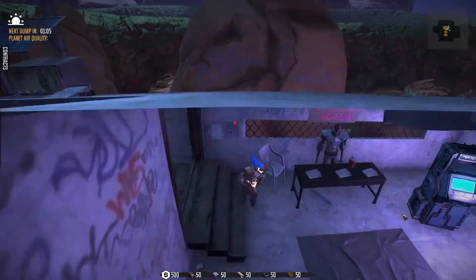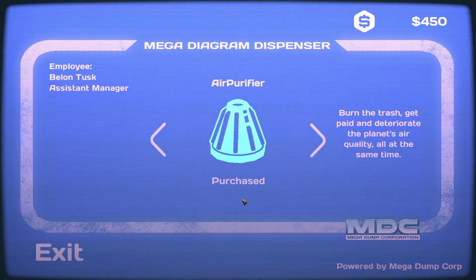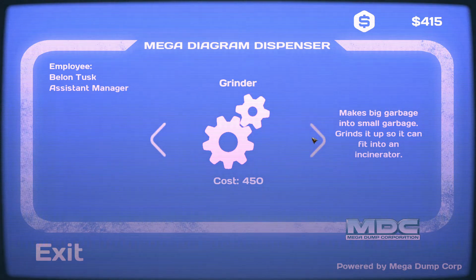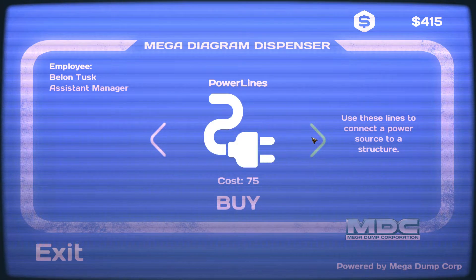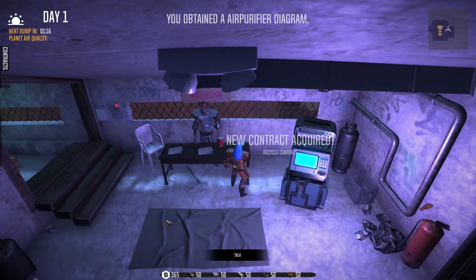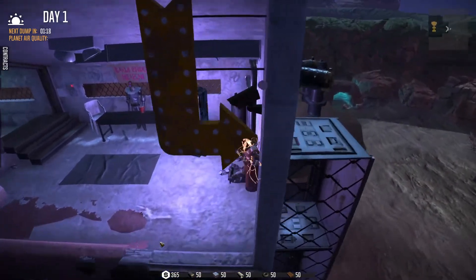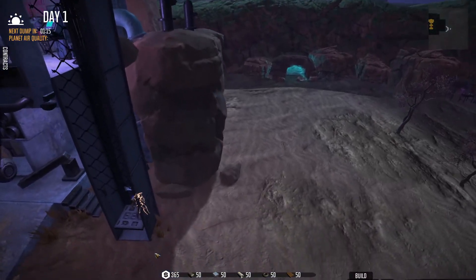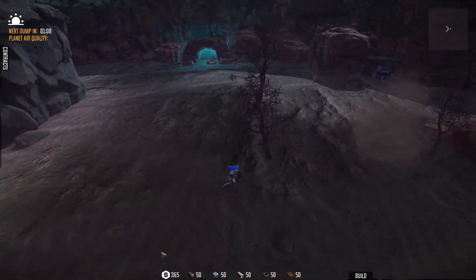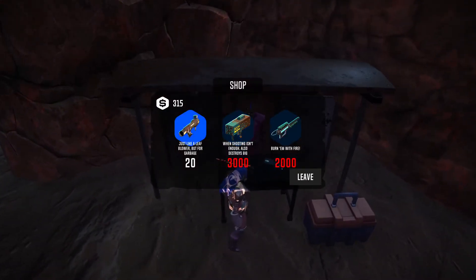Alright, here we are back again. Starting over. We need that, we need that. Don't have enough, but the grinder is really what we need. We need that. Got all the contracts. This is actually the very first time I've ever fallen through — falling through is really bad. We need that.